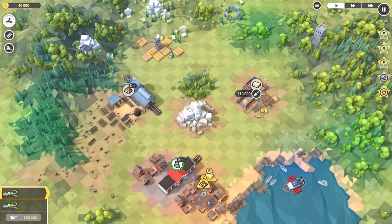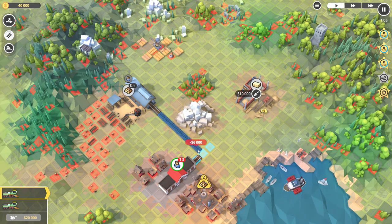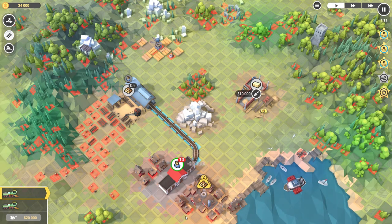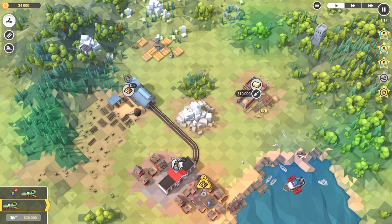This is the logging area - looks like logs. Let's go to build mode and connect things up. There we go - is that actually connected? Let's see if it works. We click that and it looks like it is working - workers are going over to the logging area to pick up wood.